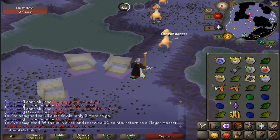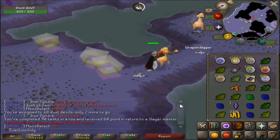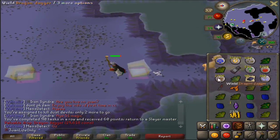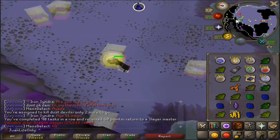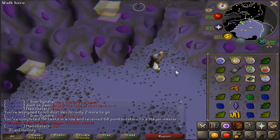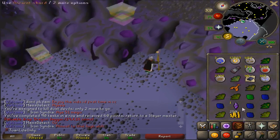Just finished my 90th task for a Dragon Dagger - not bad. All this money you see here just from alching from this task. I killed about 160 for my task - 250k. Easy 200k per task doing Dust Devils.